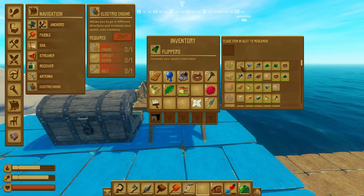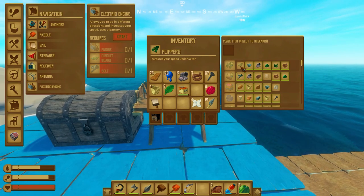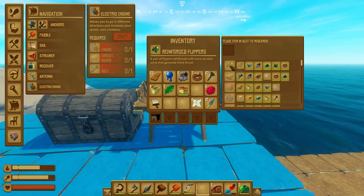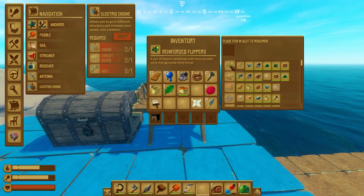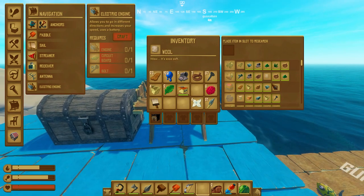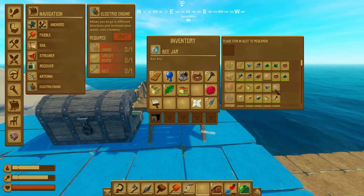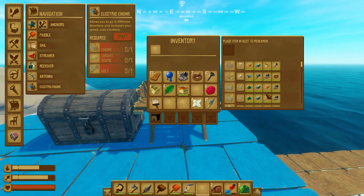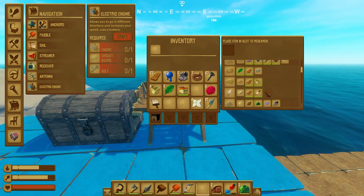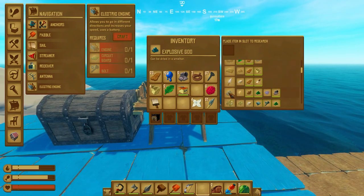I need to make flippers — research them and then we can get reinforced flippers, a pair with more durable parts that generate more thrust. We still need wool and a bee jar. Titanium is obviously coming later — how do we get it? Is it an alloy?